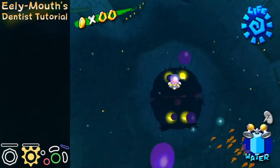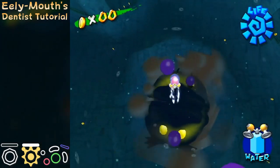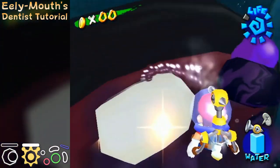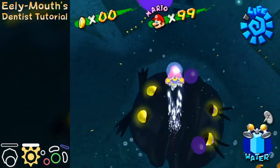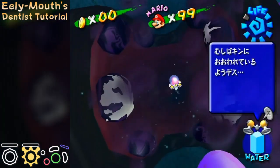When you have sunk down low enough, you're going to start the actual fight. Illumout is a complicated boss to understand, so first I will explain the basic mechanics. There are a total of 8 teeth that you have to clean. There are 2 middle teeth on each side as well as 4 corner teeth.